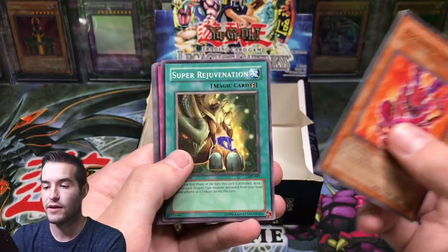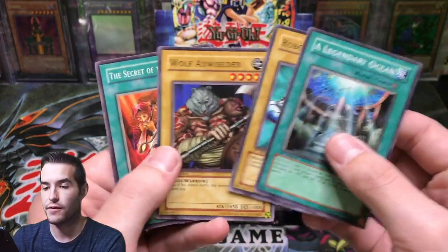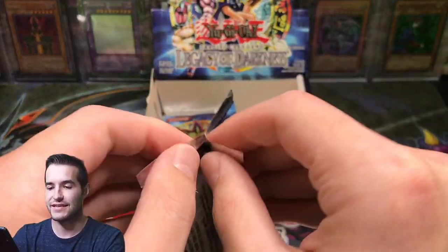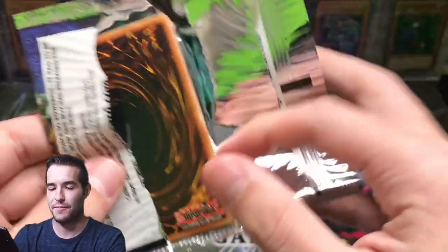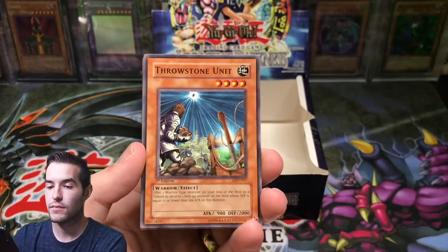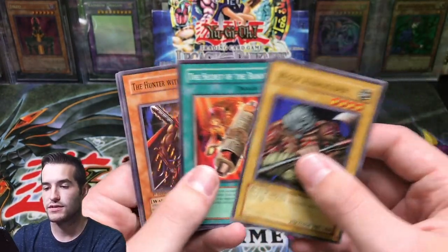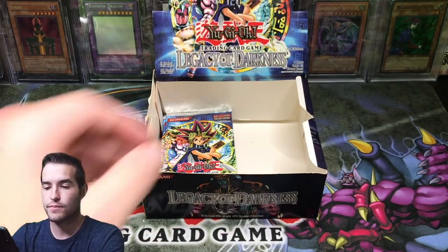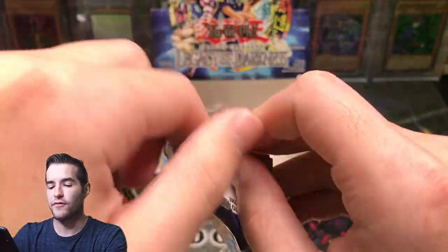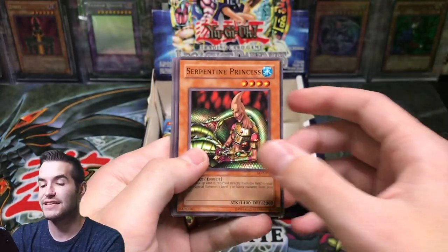Super Rejuve, Robo Lady, Fatal Abacus — it's a rare. Wolf Hax Wielder. So I've opened a lot of Legacy of Darkness and I have never pulled a secret rare. Spring of Rebirth, Maharagi, Ghost Zone Unit, Super Robo Yarru, Suits of Soldier, Secret of the Bandit, and Lizard Soldier. We're on a little bit of a cold streak. We did pull the Drop-Off, but since then we pulled a rare and a common as our big hits. We haven't pulled anything since that Fiber Jar.